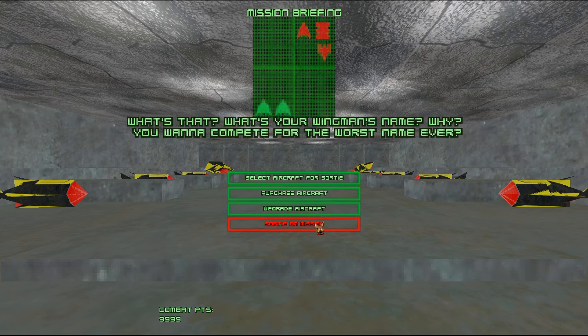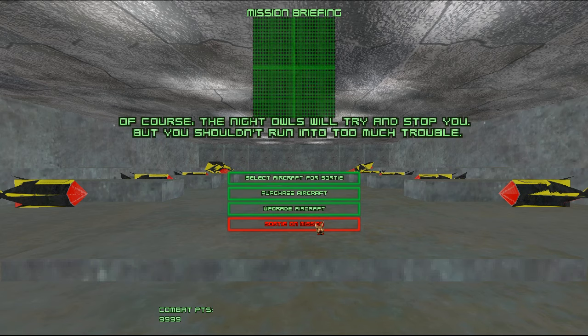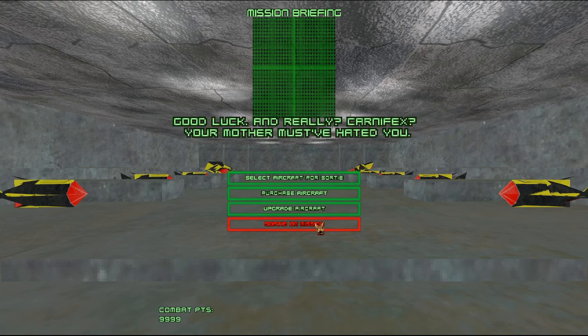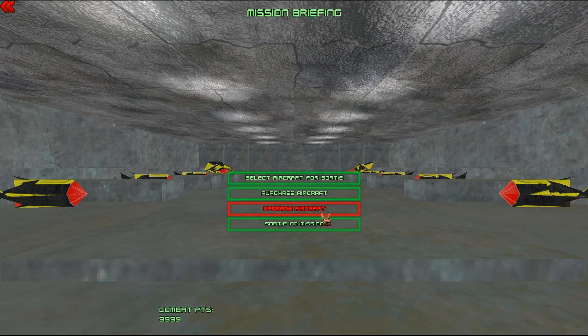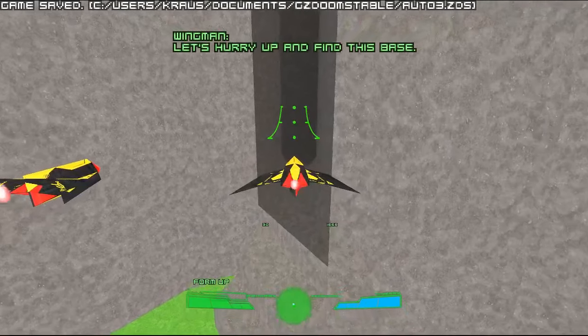What's your wingman's name? Why? You want to compete for the worst name ever? Let's go blow up their power generator — it's a big cylinder with rings on it, you can't miss it. Of course, the night owls will try to stop you, but you shouldn't run into too much trouble. Good luck. And really, Carniflex, your mother must have hated you. Good lord almighty! Okay, that's enough.